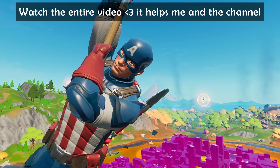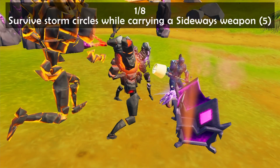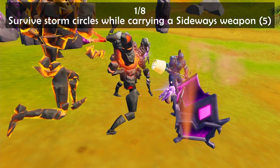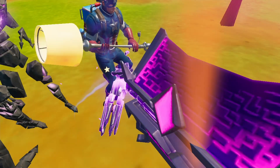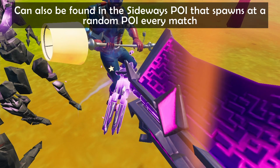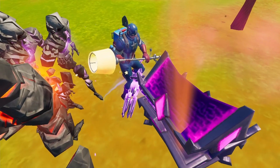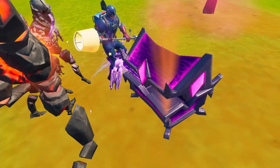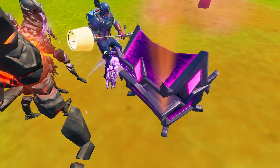Hello, this video is about the Cube Queen quests that are coming out in a few hours from now. We'll start things off with quest number one, which is to survive storm circles while carrying a sideways weapon. Head over to the sideways anomalies which spawn randomly around the map and they look like rifts on the map. Open up these chests, obtain the weapon, and then survive during the match while you're carrying it.